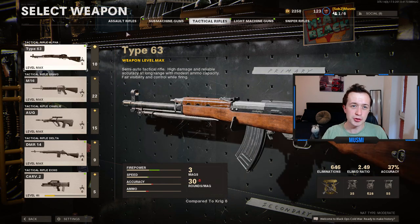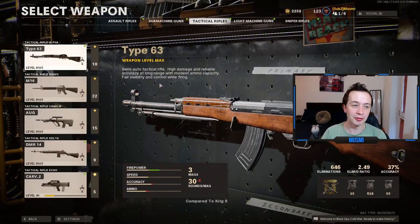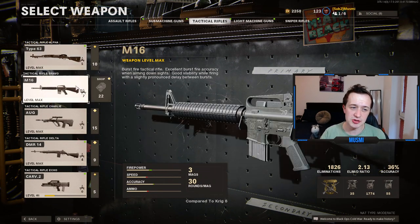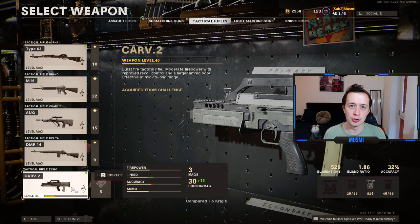Let's move on to the tactical rifles. The three tactical rifles I would use to get Diamond Camo unlocked would be the M16, the AUG, and the CARV-2. These are all burst tactical rifles and they're really good — they've got massive damage potential. You can kill enemies in one burst, which means they have ridiculously quick time to kill. They are incredibly strong and pretty fun to use.